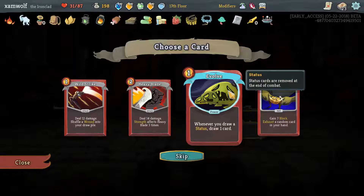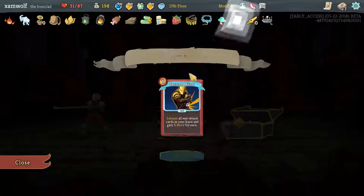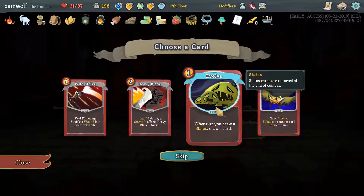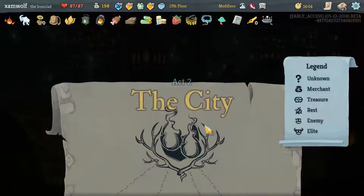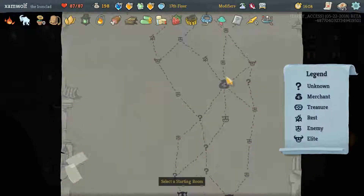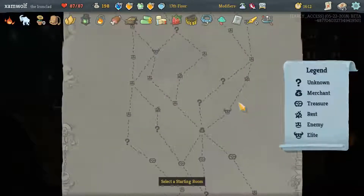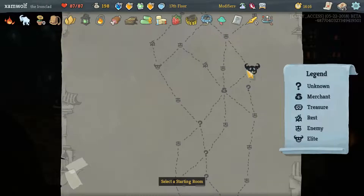Whenever you play a status, do you get a status? No. This is all pretty bad. Get the 2nd Wind, get Evolve — maybe we can do it with 2nd Wind, Evolve, and the Burns of Immolate. Not happy about this though, this went poorly. One Elite, two Elites, or two Elites — but certainly we have to go for this Elite. We'll go for question marks, hope to get some card upgrades or card removal, or more relics.